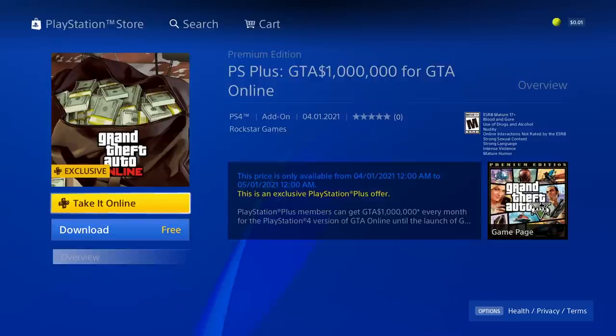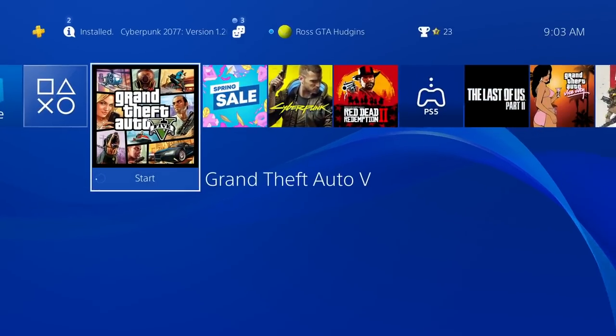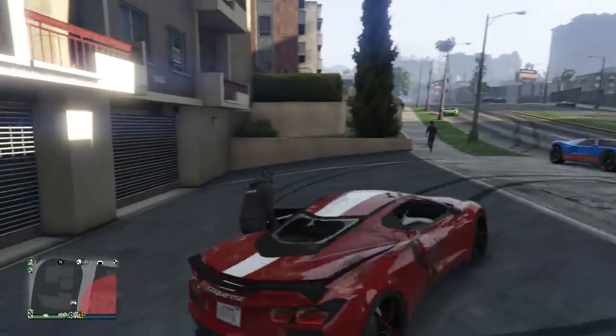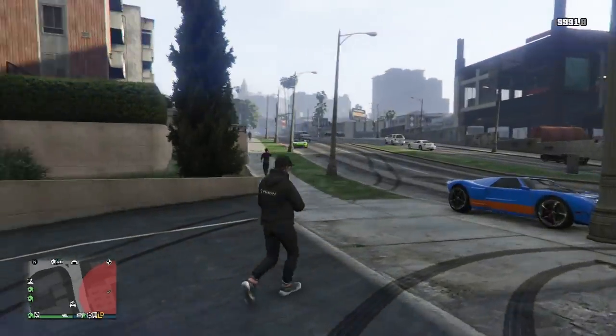That is the new way you have to go about doing things in GTA Online now if you want the free money. I'm sure there's a faster way to go about doing it. If you guys figure that out, you can let me know, but that was an easy way to do it just by going to the PlayStation Store. So just know that you have to do it manually now. This is the first day in which you can do it manually, so just keep that in mind. Now, there is more free money even if you're not on PlayStation — we'll talk about that next.